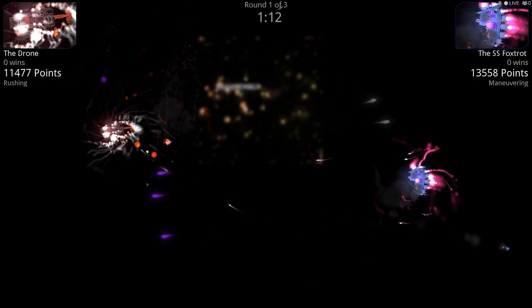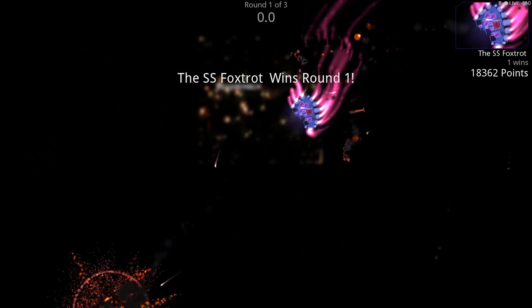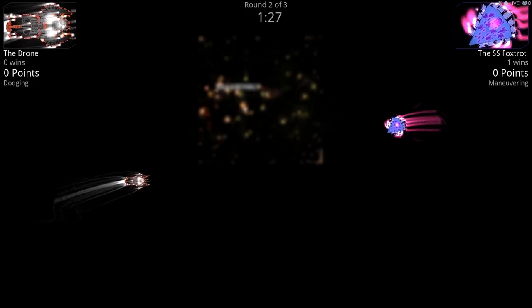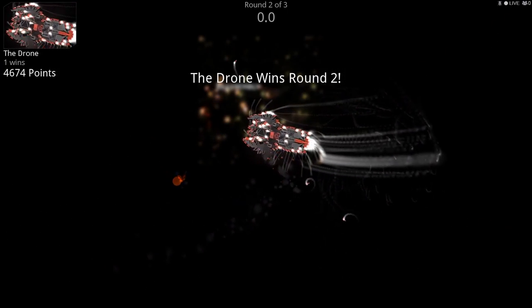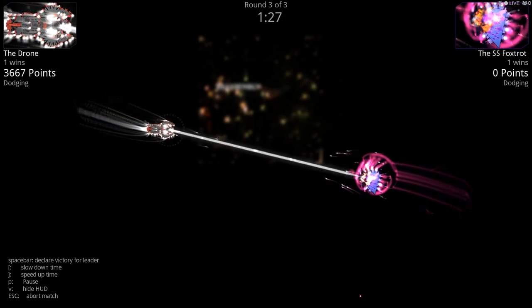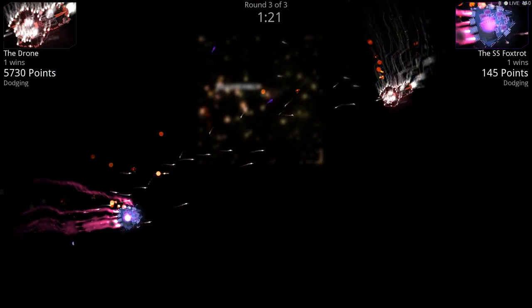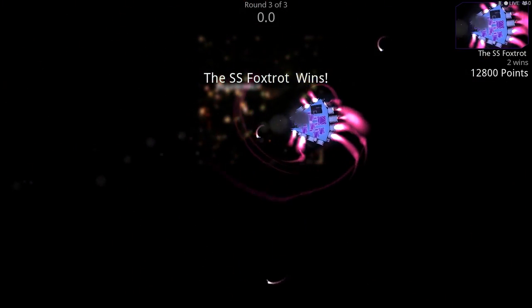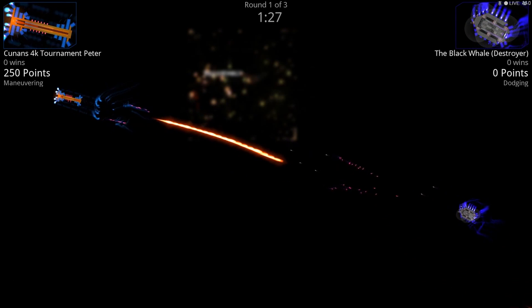We've got the Drone versus SS Foxtrot. Foxtrot looks like it has railguns and a proton sword — and it looks like he won it! The Drone is coming back with a lot of engines. Wow — took it by surprise! The proton sword just dug right in and dug out the command center. I love it! I love it when it's one-to-one, and then the third battle is kind of the tiebreaker. That proton sword just nails them hard — well done Foxtrot!